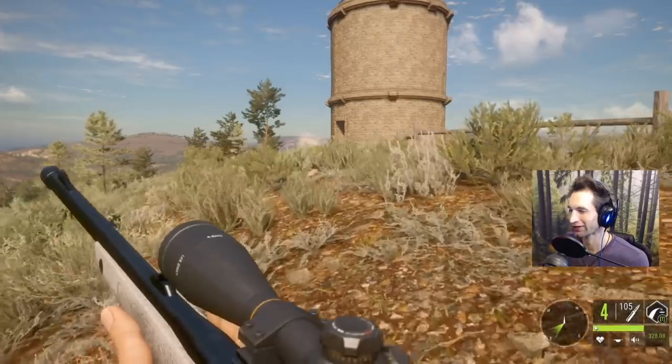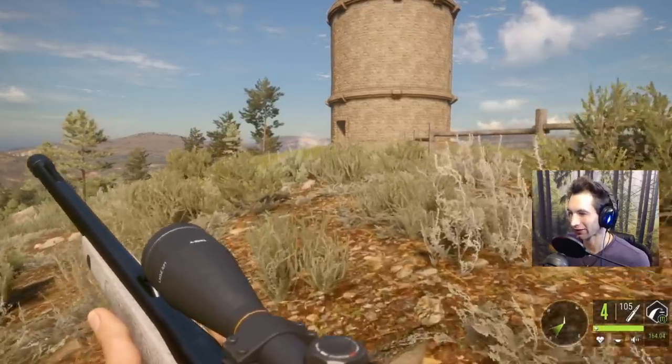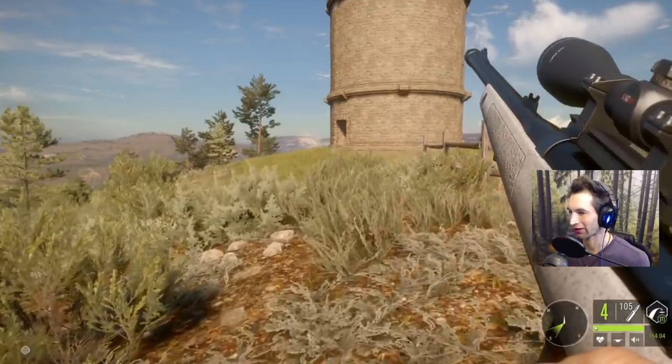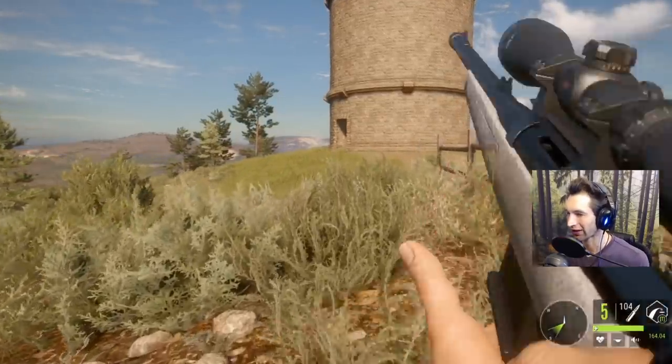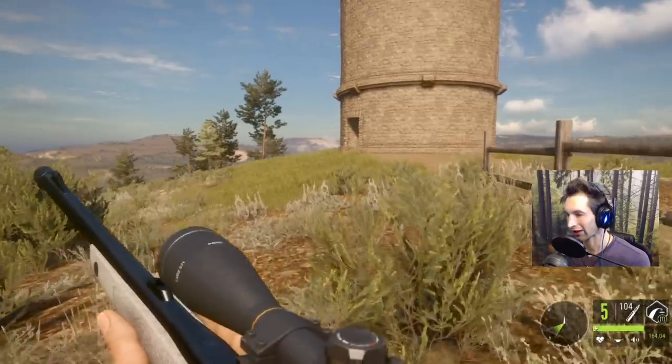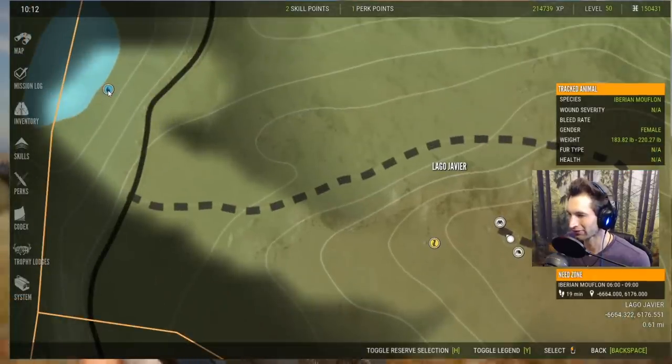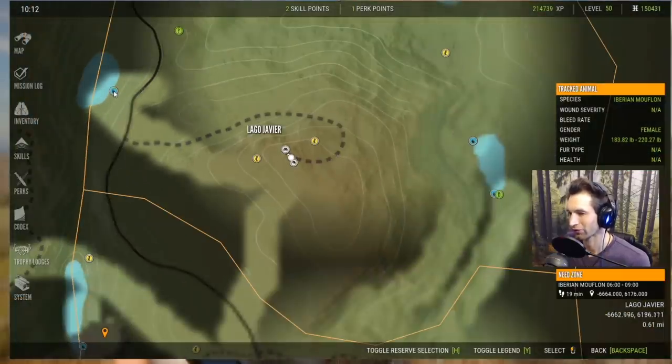We are about to arrive at our castle right here — this thing is gonna be pretty cool because it's really high up. Not only that, I'm pretty sure we can get up there and set up a tripod on top. We're gonna be up high with the tripod, and we can take down almost an entire herd of mouflon or ibex without even having to worry about losing our need zone.